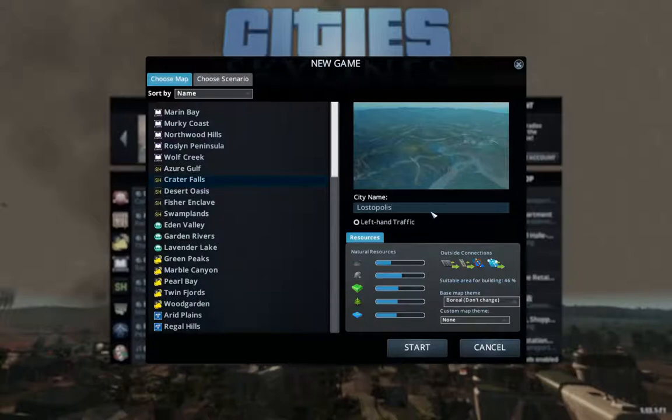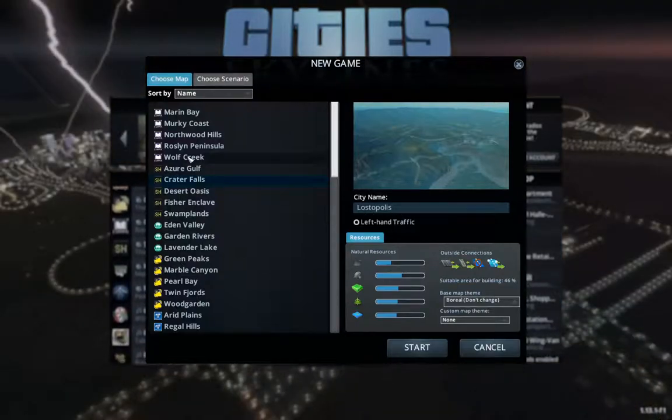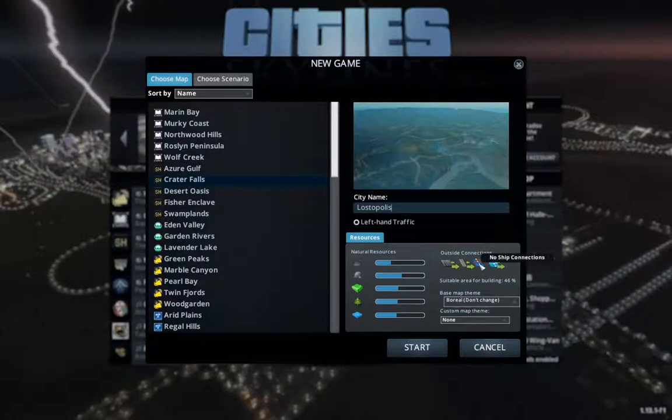We're going to have the city of Lostopolis. We're going to be on the Crater Falls map, which is a stock game map. It's got everything but ship connections, so that's fine. And it's Boreal. So let's just get that started.